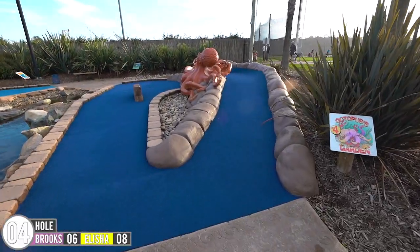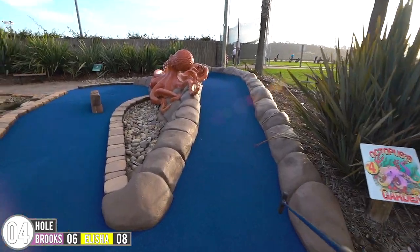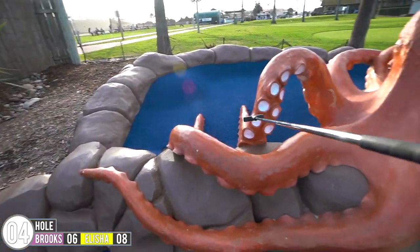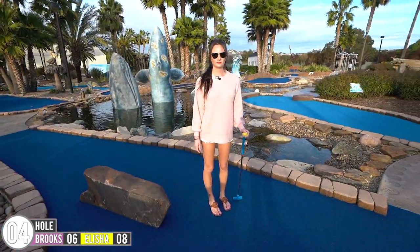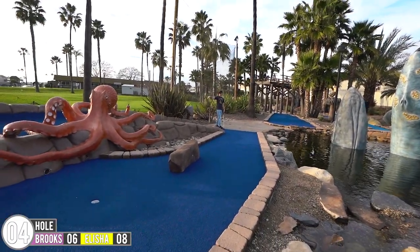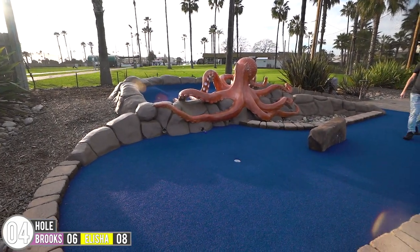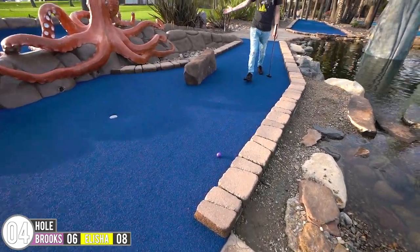Hole number four — we've got Octopus Garden. I guess we can hit it. You can hit it this way, or you can hit it up top. There are two pipes — wait, actually there are three pipes. Depending on which set of tentacles you get it in, you want to try to get lucky and get the middle. I'm just going to schwack it and see where it ends up. Which one did I go down? Middle! I managed to get in the middle one — I feel like that's pretty good.